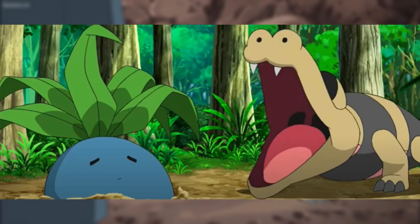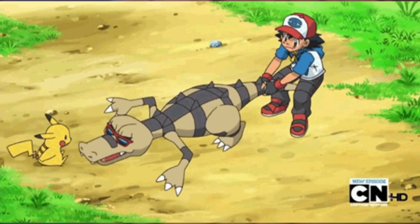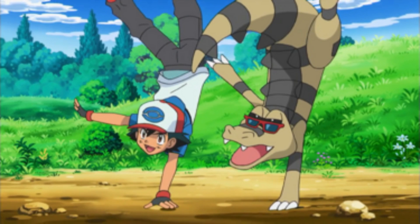The most notable Sandile is, of course, Ash's — and this is only here as an honourable mention, as Ash never caught a Sandile. However, his future partner Krokorok and Krookodile first met Ash when it was still unevolved. Following Ash all over the Unova region, it slowly built a bond with our protagonist that resulted in it becoming a part of his core team. This Sandile, once caught and evolved, became one of Ash's most powerful Pokémon while in the Unova region.